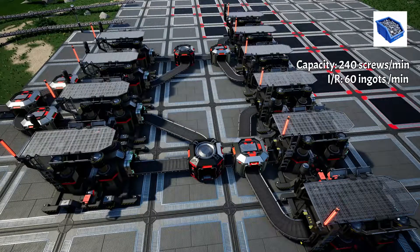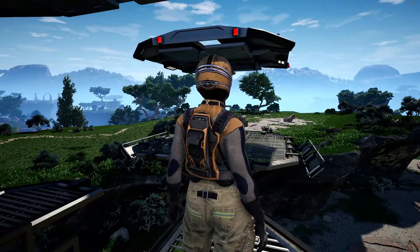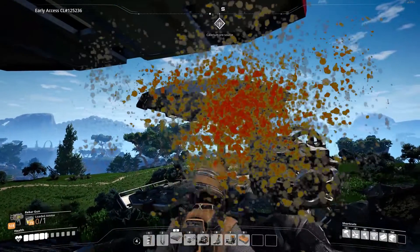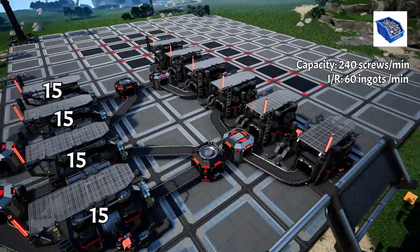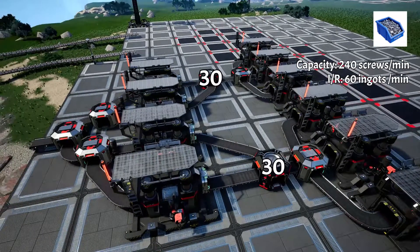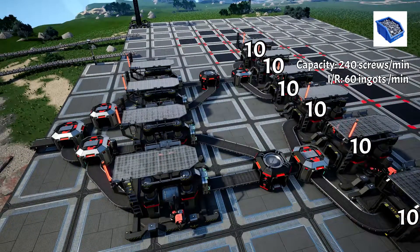Screws. Here we have four rod constructors going into six screw constructors. Rod constructors require 15 ingots per minute, so we need 15 times 4 which is 60 ingots. The 60 ingots will be divided by 2 and then divided by 2 again to give 15 for each constructor. The output of two constructors — which is 15 — is merged together to make 30 and then split three ways for each constructor, so as to get 10 per minute, which is the required rate for screw constructors.